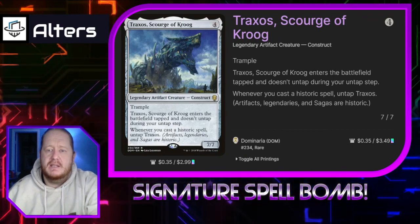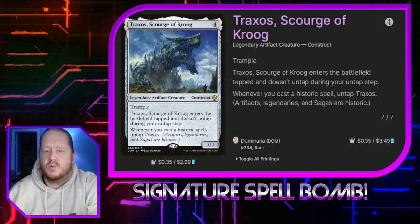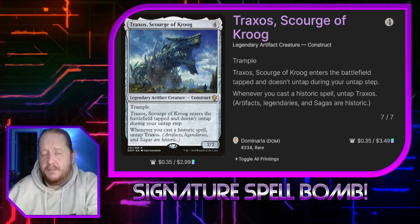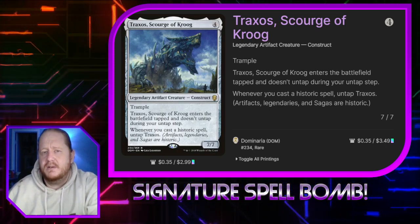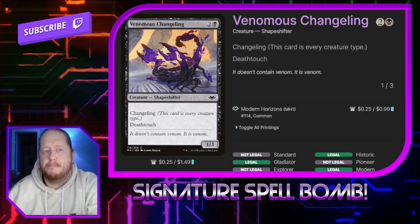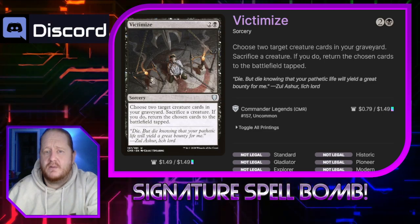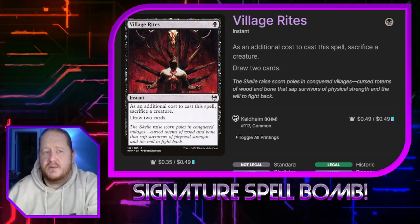Traxxos Scourge of Korg costs 4. It's a 7/7 with trample that enters the battlefield tapped. It doesn't untap during our untap step — whenever we cast a historic spell we may untap Traxxos. We're running quite a few legendary creatures amongst the demons, and quite a few artifacts amongst our ramping mana. As a 7/7 we'll probably get to use him multiple times during the course of the game. Venomous Changeling costs 2 and a black — it's a 1/3 Changeling Death Touch. Victimize lets us choose 2 creature cards in our graveyard, we sacrifice a creature, and if we do we return those chosen cards to the battlefield tapped. Village Rites lets us sacrifice a creature to draw 2 cards.